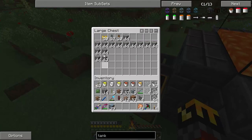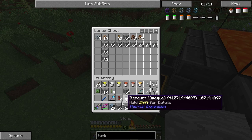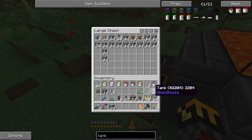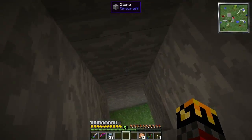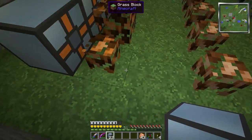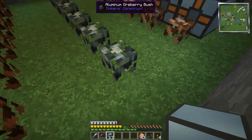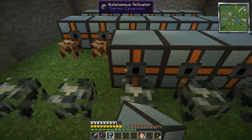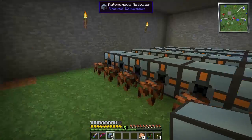Let's pop in here, grab all of our autonomous activators, some pneumatic servos, and item ducts. I'm going to have to worry about mob spawning, so where I'm not putting ore berries or autonomous activators, I will put slabs — because mobs won't spawn on the bottom part of slabs.